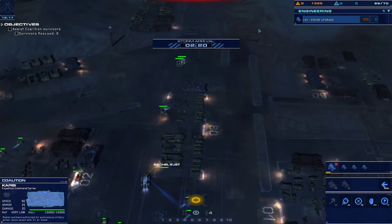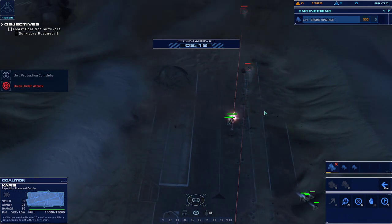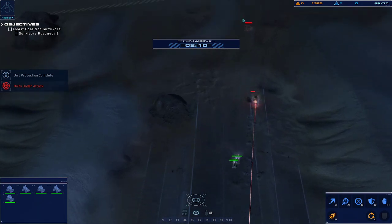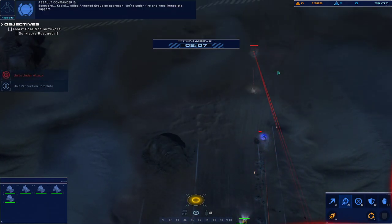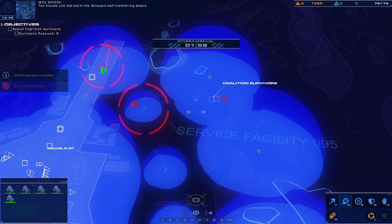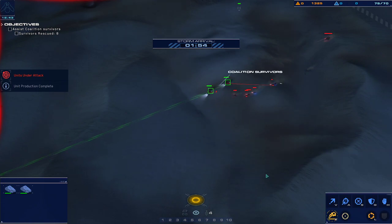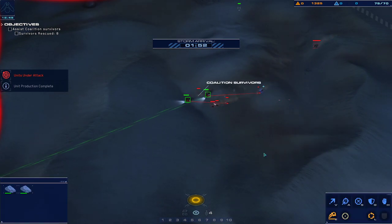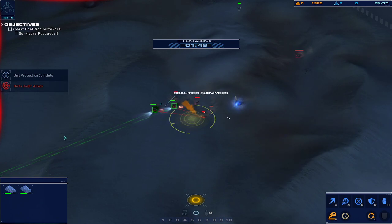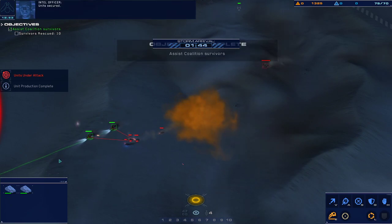Maximum fleet capacity reached. Light attack vehicle online. Allied armored group on approach, we're under fire and need immediate support. Light attack vehicle in service. Two minutes until that storm hits. Boneyard staff transferring aboard. Ready. Deploy smoke. Good copy. Hostile craft destroyed. Unit secured.